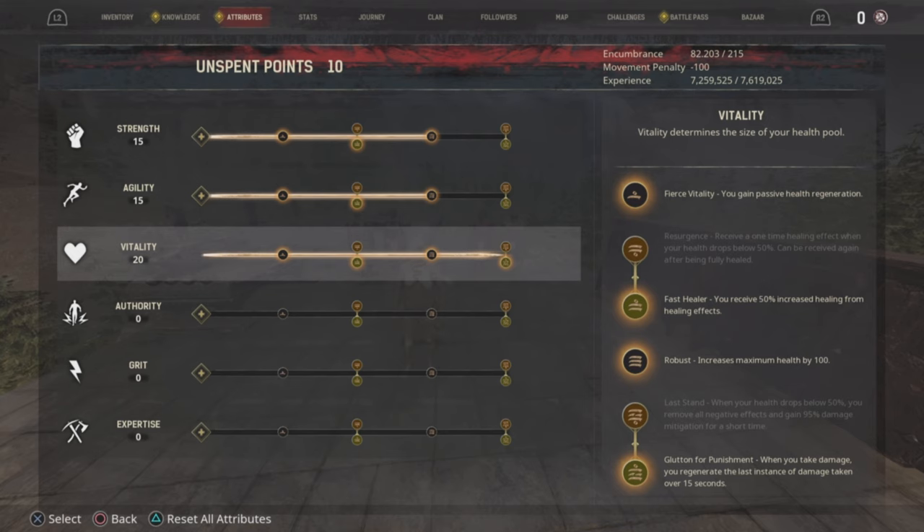The second thing is you need 20 in Vitality, preferably with Glutton. You can use Last Stand if you're a bomber and you're afraid you're going to blow yourself up. Last Stand can save you because right now bombs are doing a ridiculous amount of damage to players, and I'm not sure if that's a bug or what. But Last Stand could be good for a bomber. I prefer Glutton for basically everything, and I see most people running Glutton.